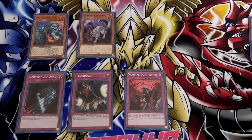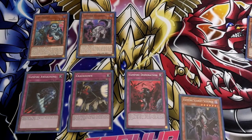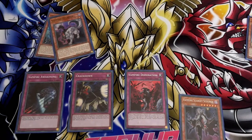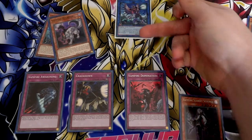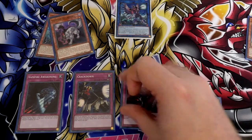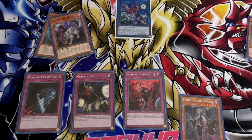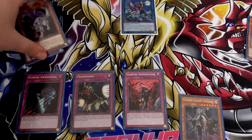In my opinion, this is the better end board for you — because you keep your Scourge in hand for your next turn, and that will give you the ability to banish the Sorcerer. You've got two forms of interruption, plus the Awakening. One other thing you could do is link these two together and go into your Vampire Sucker. By doing that, you still control a Vampire Monster in the form of Vampire Sucker. So you'd still have the protection of Domination, the ability of Crackdown, and the Vampire Awakening effect to bring a Vampire out. Another option, if you really wanted to, is you could make this an IP Masquerena.